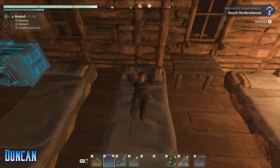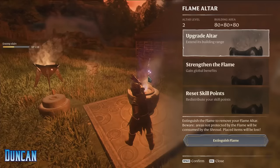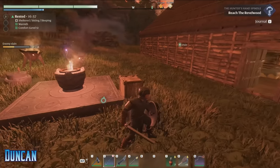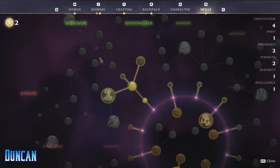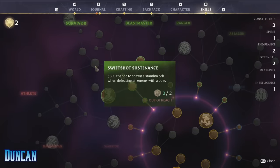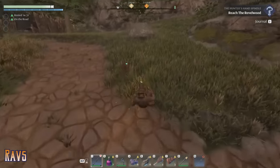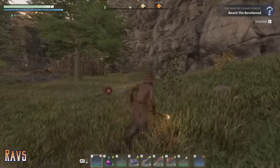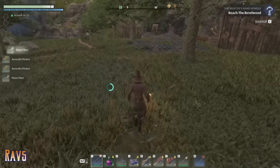Cock-a-doodle-doo. Get the fuck up. Where is that fucking chicken? Kill that fucking chicken! Alright, I'm looking for flowers near where this fucker died. There's a skill that makes jump attack after double jump do more damage — is there? Apparently there's a skill for everything. But it's only for hammers. Yeah, jump attack two. When equipped with a melee weapon, attacking from double jump deals an additional 20%. Do we not have aurelian flowers? I need them for the healer spell. I don't think so. I found the aurelian flower. Found some.